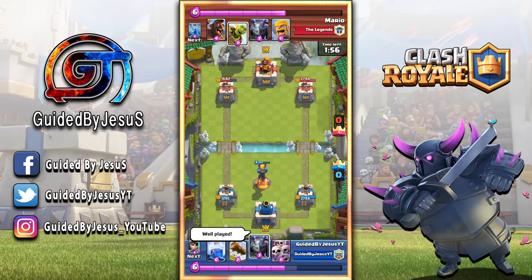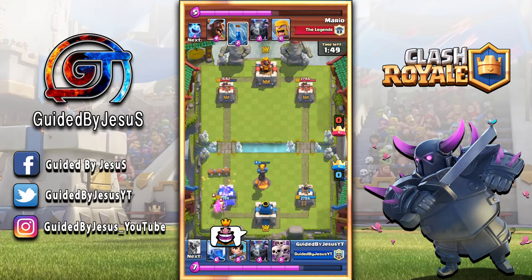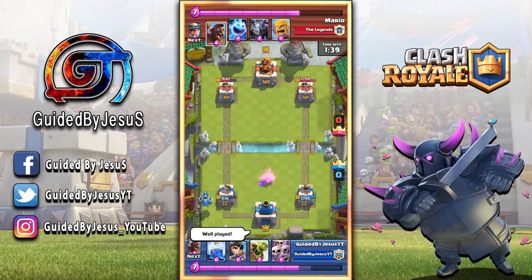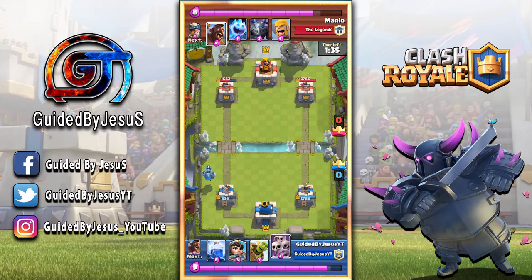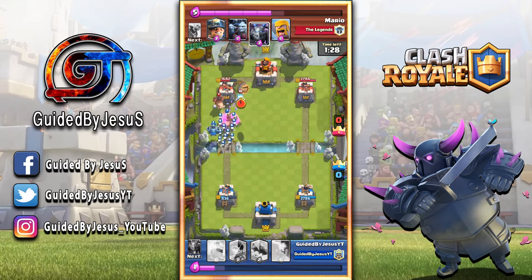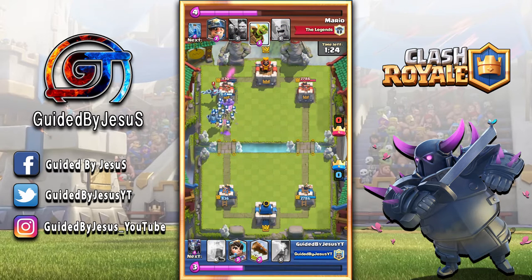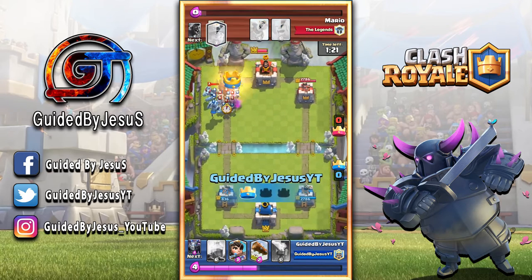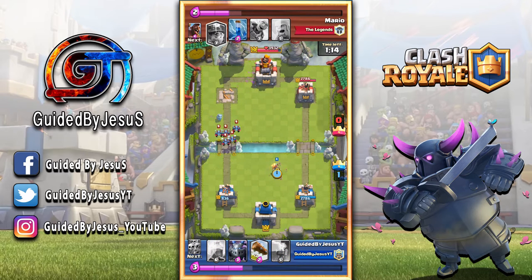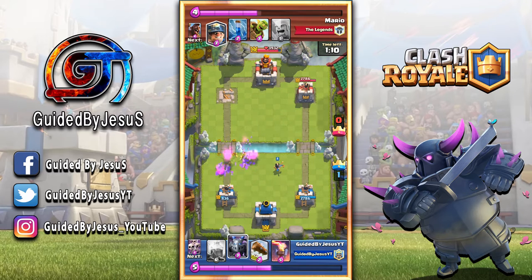For players over 2,000 trophies — and I'm sorry for those under 2,000, but only players above 2,000 trophies can get legendary and epic chests. For players in the range of 2,000 to 3,000 trophies, they can get one legendary chest and one epic chest out of every two chest cycles they complete. So you might complete a cycle and get it, or not get it but then get it on the very next cycle — or get it on the first cycle and not the next.